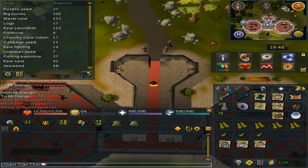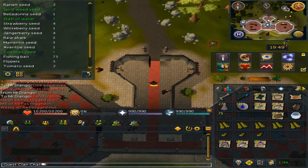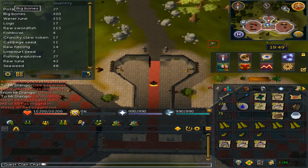I did get some other loot like potato seeds, cabbage seeds, limb heart seeds, some onions, two Ranarr seeds, two spirit weed seeds, four strawberries, one white berry, one ivandis, one toadflax, one bitter cup mushroom spore, one watermelon seed, two Harralander seeds, and four sweetcorn seeds. I did not pick up the big bones because I would have needed to bank a lot more.